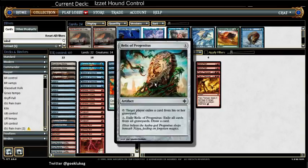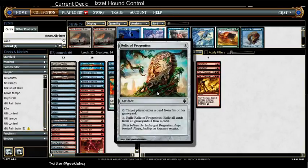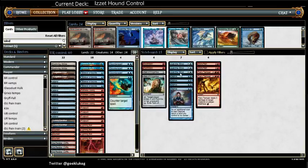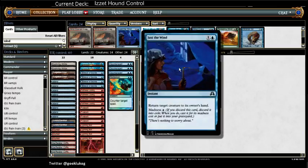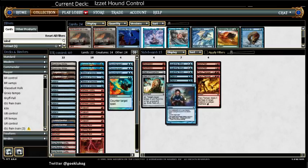Chainer's Edict cuts back on my flashbacks — sadly it can hit my own flashbacks too — but it's great value when people are playing giant creatures like Anglers. You can bounce them back to their hand and make them recast it, or maybe you've already emptied their graveyard so they can't cast it again.